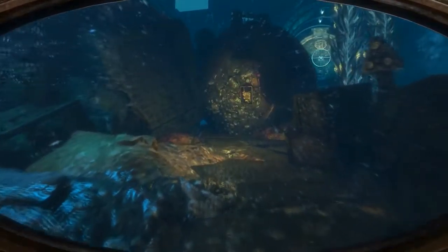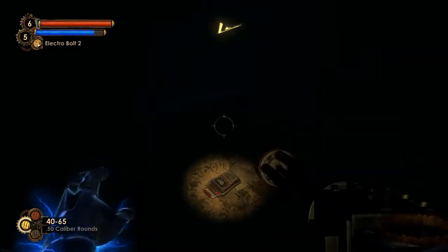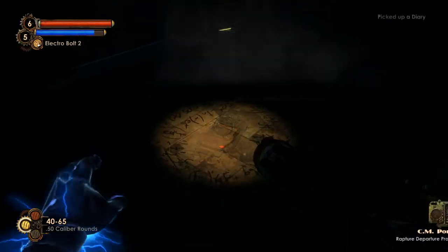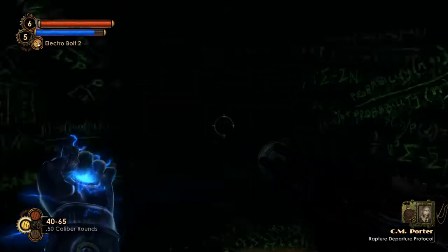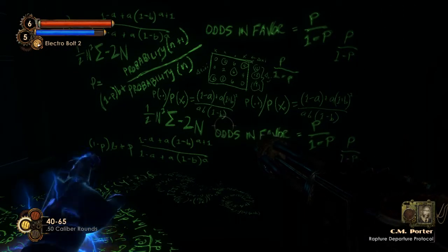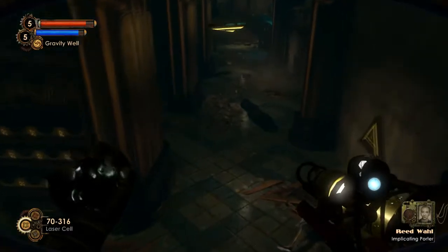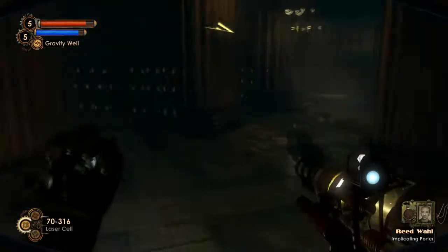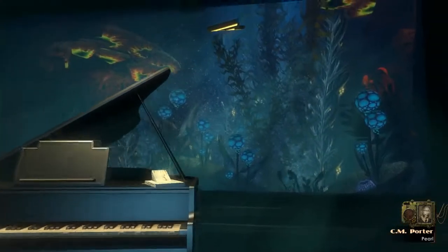However, I have no problem trading confidence with the game's systems for narrative impact, because this is where Minerva's Den shines. It brings back the twist Bioshock 2 was lacking. All through the game, we hear about Andrew Ryan being displeased with Porter and his creation. Porter talks about Ryan's guards coming and taking him to Persephone prison and how there's no escape. Wall talks about wanting to steal the Thinker from Porter, pushing Ryan in the direction of imprisoning his colleague. As this goes on, I never thought about where Porter is now, and what the ending of the game will be.